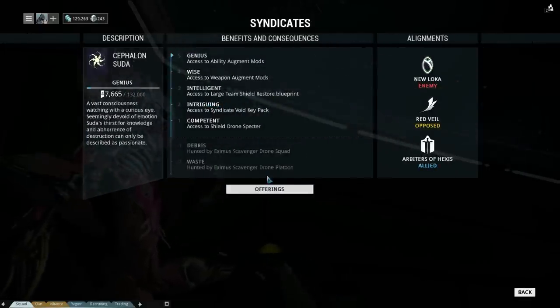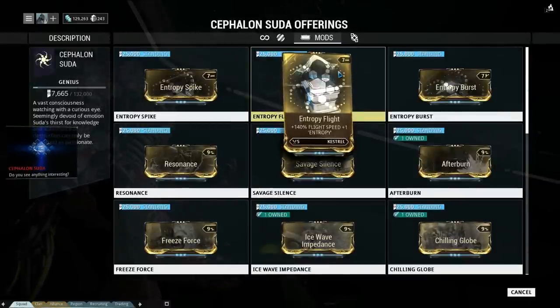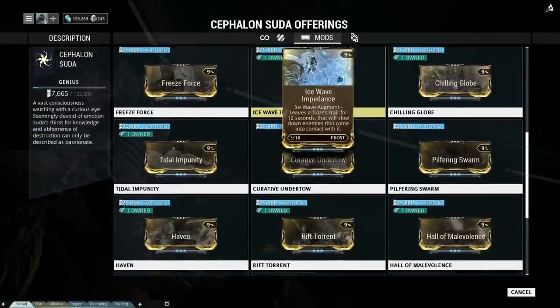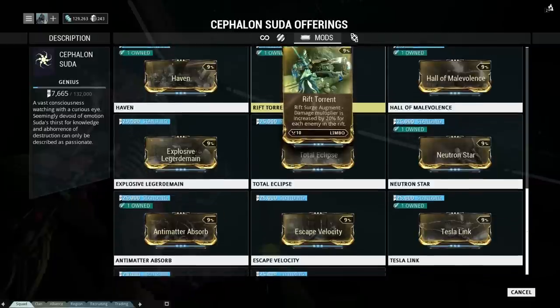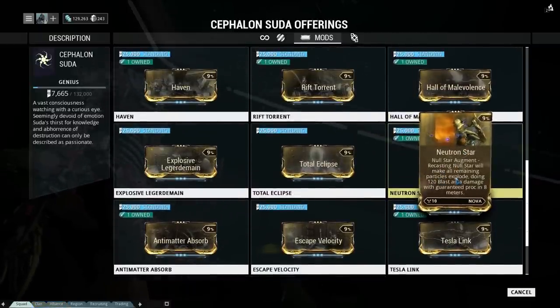Of course there are other ways to get the Neutron Star augment — other syndicates where you can get it, like the Steel Meridian. Now that we know that, let's check out the build.